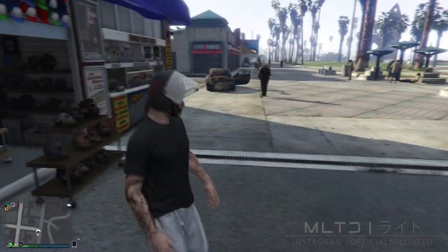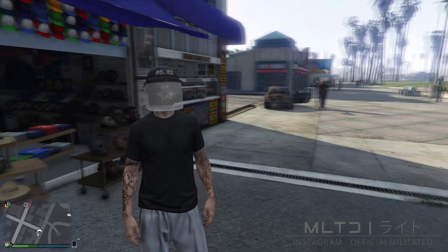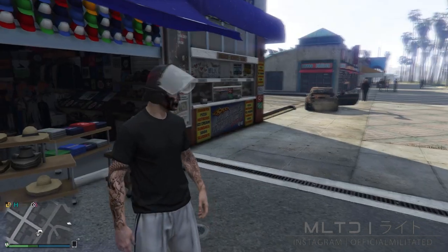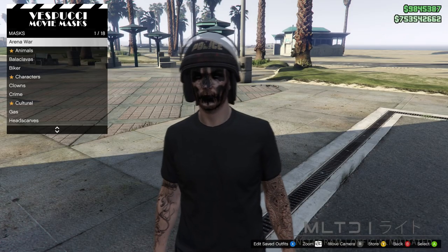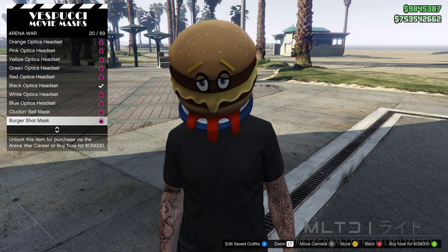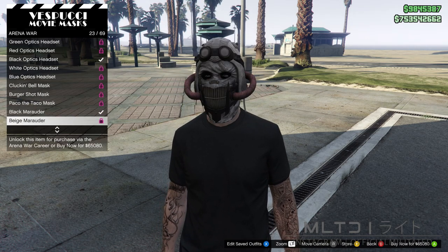If the visor happens to be in the down position when you buy it then all you need to do is hold right on the d-pad and it will put the visor in the up position. Moving on, we're then going to go over to the mask section and go into the arena war category. From here we're going to scroll through until we get down to the black marauder.